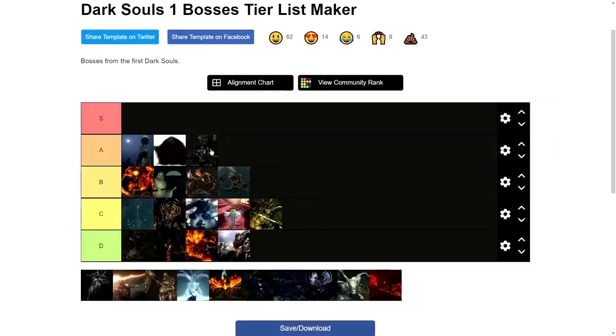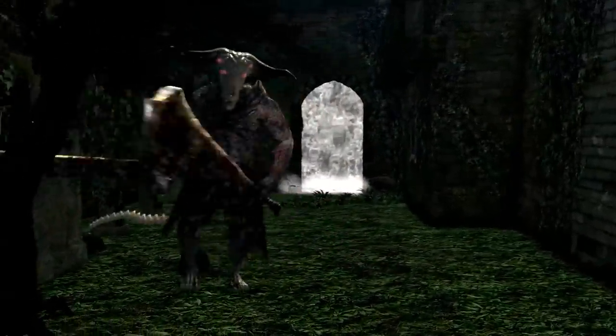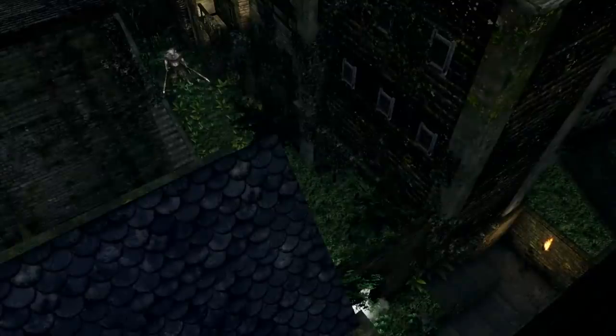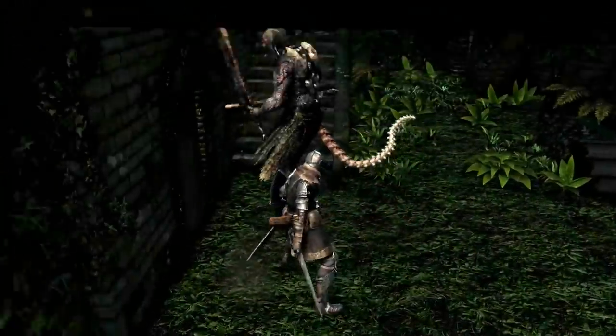Number sixteen — Capra Demon can be found in Lower Undead Burg. Capra Demon itself is really not the problem — it's actually the fact that they put him in a shoebox. Add in a couple of dogs and you are ready to party. On the first encounter you are more likely to get overwhelmed before even really touching the boss. For the cheese method you have two options: Ring of Fog and Slumbering Dragon Crest Ring like you used on Nito, or throw firebombs through the fog gate from outside. Be careful though — sometimes the dogs are still alive even after he's dead.